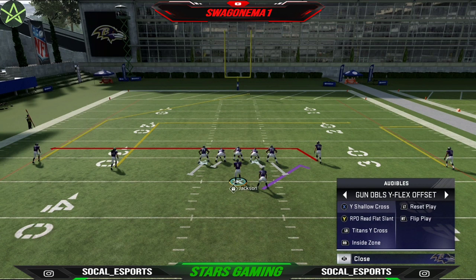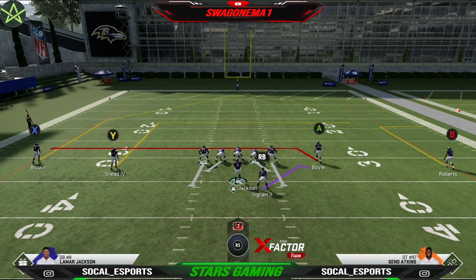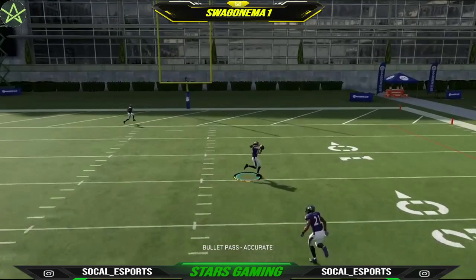The other thing we have is Wide Shallow Cross. That's where we have a kind of a middle concept with the tight end coming on the drag, and then we have the backside dig coming across. There's an out route if it's man coverage, you can hit that out. And the deep-side post bends in toward the back end. You just want to make sure you get comfortable in the pocket and hit that dig across.